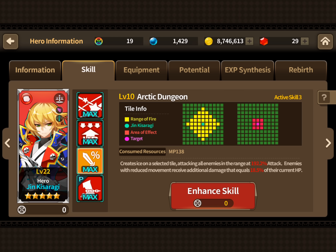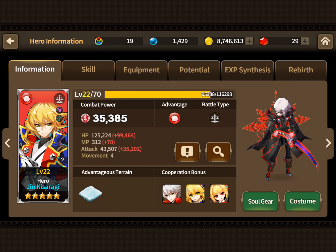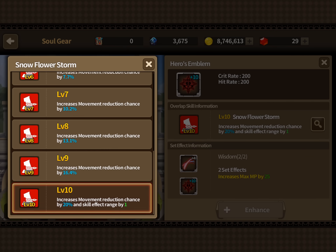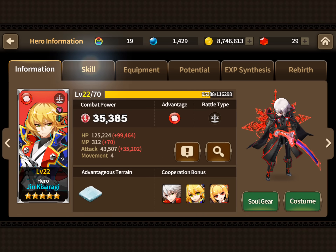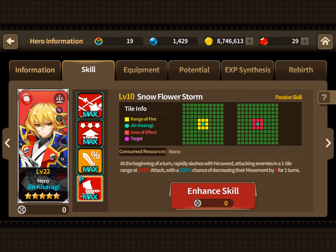I kind of wish they would have extended his hitbox a little bit more, but at the end of the day he's still broken. His soul gear is definitely a must-buy — it really makes a huge difference. He's already hitting you with the third skill and it's basically like he's hitting you twice, so you're getting 100 percent of the attack, moving up his damage multiplier.